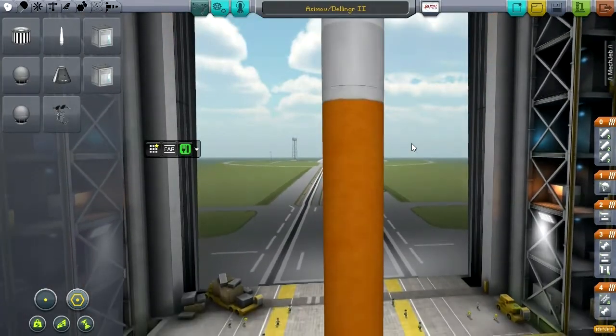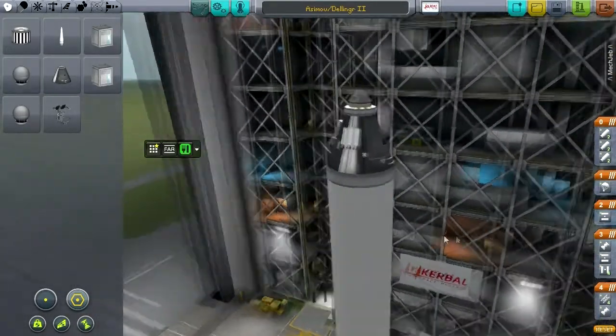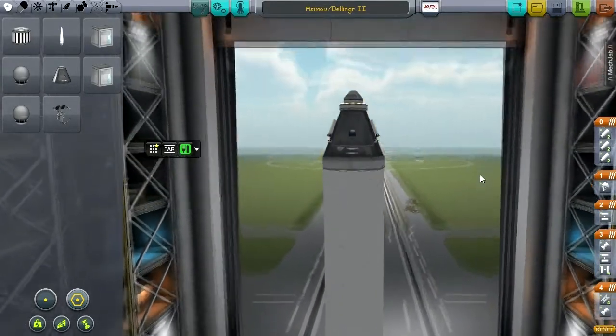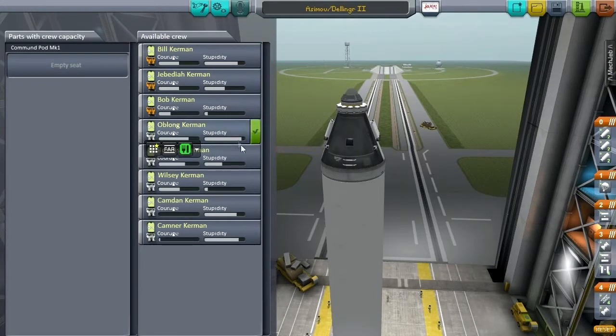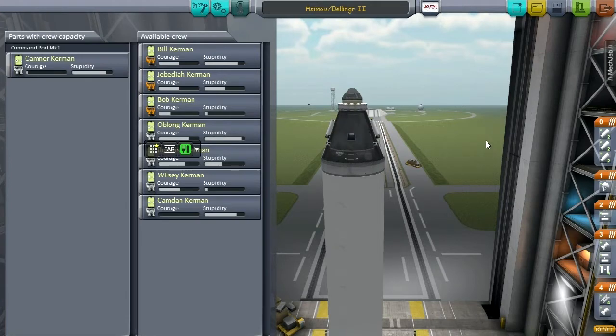The first thing I want to do is something very dangerous — I want to try an abort test. This is going to be a very dangerous mission, and we're not going to risk one of the big three; we're going to risk a test pilot. Test pilots know it's a dangerous job, and that's what they sign up for. So let's see an abort test, and I think it's going to be Camden and Camner. We're going to go with Camner since he at least has an ounce of courage, literally.